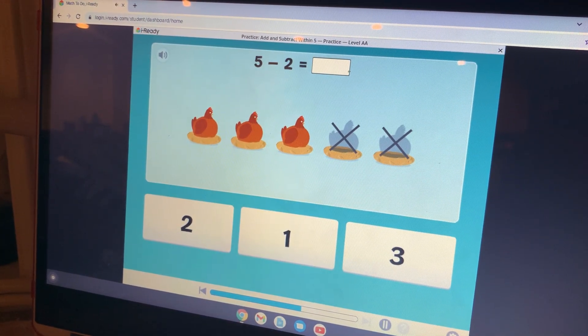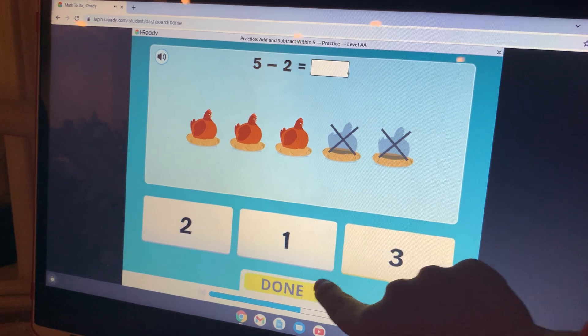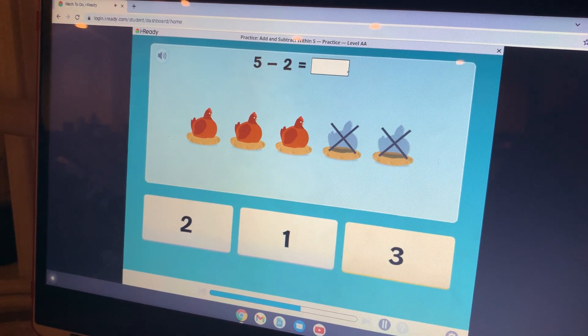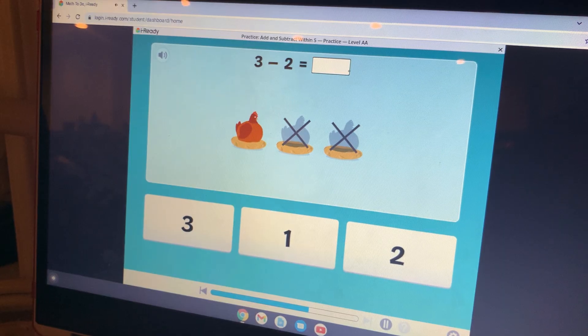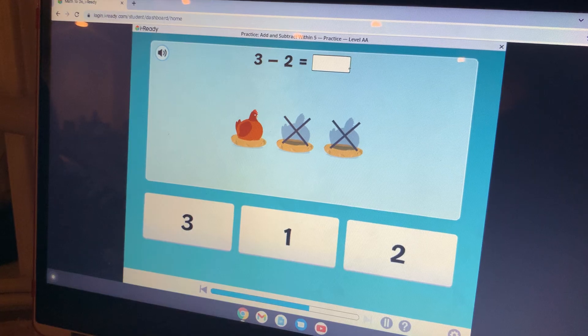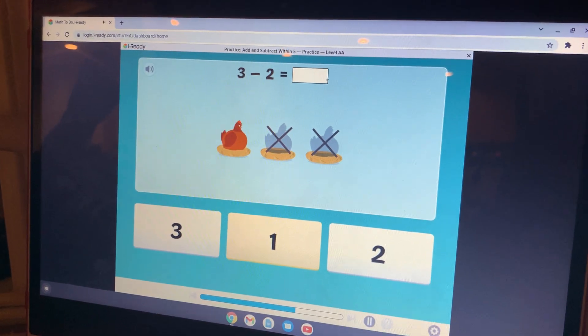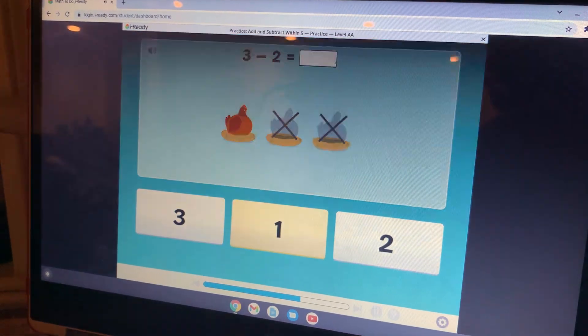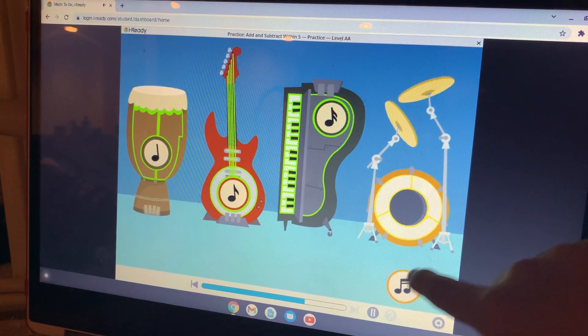There are five chickens, then two chickens walk away. What is five minus two? Five minus two equals three. What is three minus two? Three minus two equals... I can't solve it, but I know you can do it!